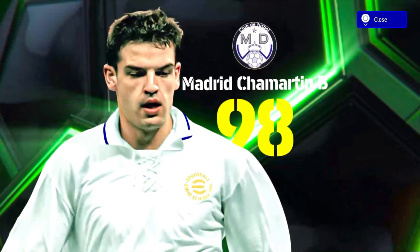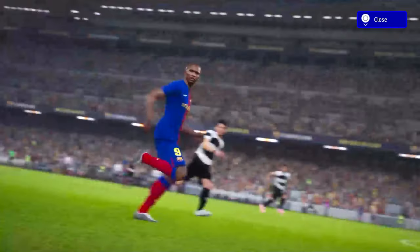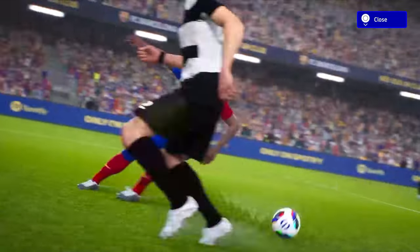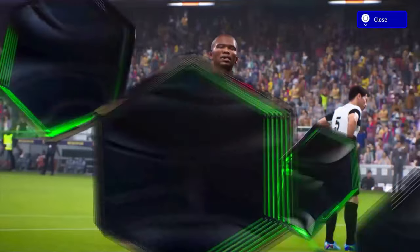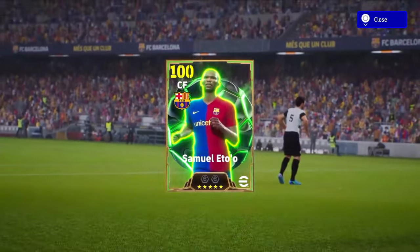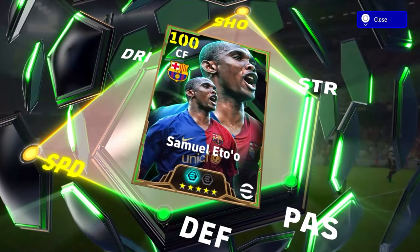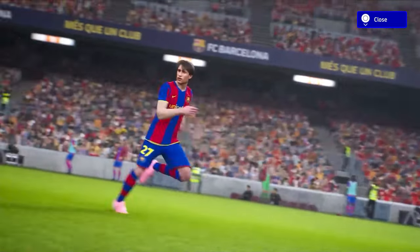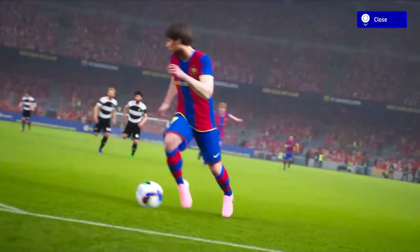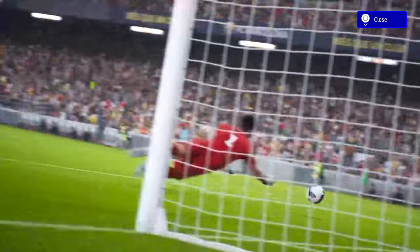Welcome back to the channel — we're back with the Epic Spanish League Attackers pack. We'll be streaming today but first I wanted to give a quick review and player builds for Eto, Bojan Krkić, and Morientes. Eto is going to be the highlight pick of this pack. These cards pretty much don't have any weakness because you're able to give them the booster crafter, and they're definitely going to be switching up the meta.